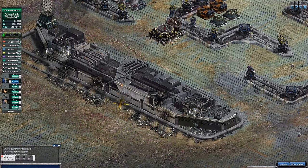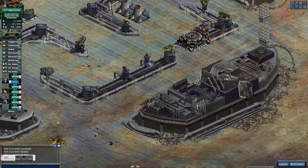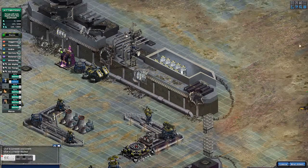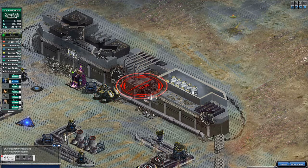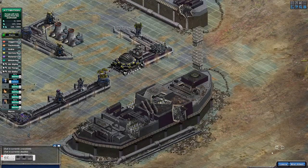I remember when you used to go into these bases and take some damage because you couldn't get away from the drones. Now with the technicals I can get in and out without taking any damage, because the technicals with the rocket man on them — or the Kim Jong-un as I call it — can kill the drones quickly.